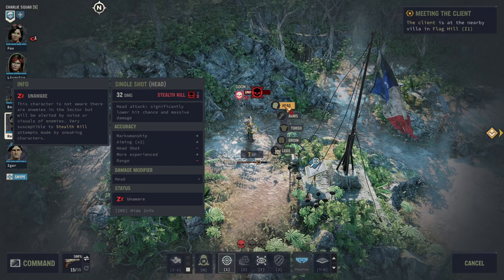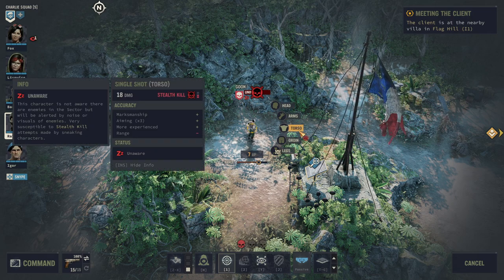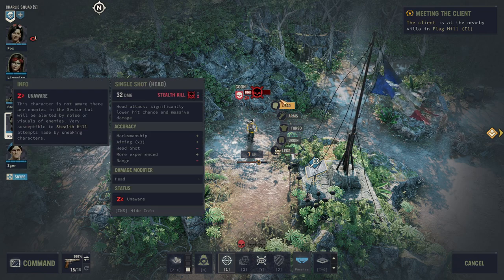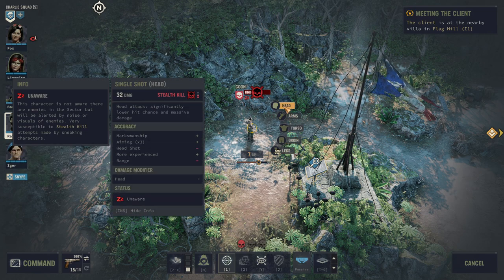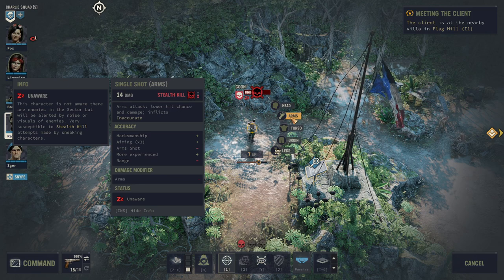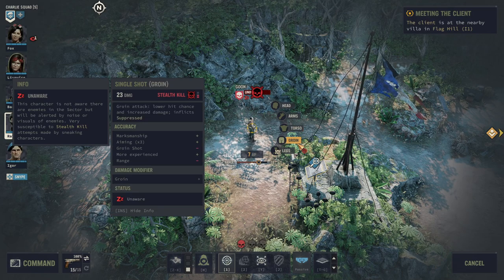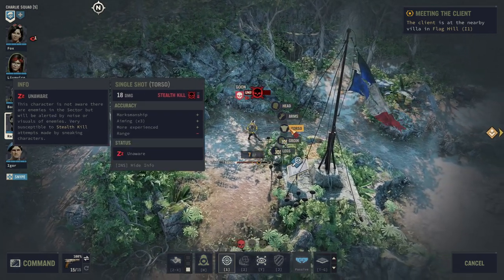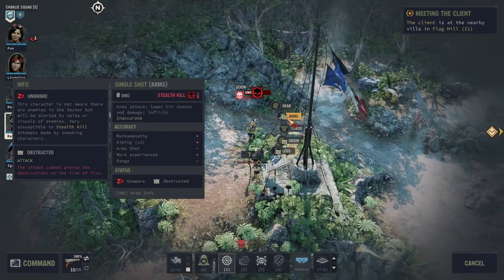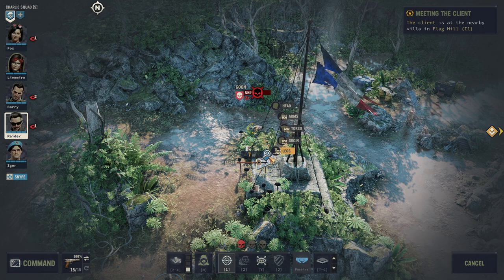When shooting you can select where you want to hit — this also applies to melee weapons. A torso shot is the standard. Arms make the enemy inaccurate, a groin shot costs them action points, leg shots slow them down, and a head shot deals a lot of damage. All body parts except the torso are harder to hit. For conservative extra damage go for the groin; for a one-shot go for the head; for a safe shot go for the torso. Arms and legs are situational debuffs, great on bosses.